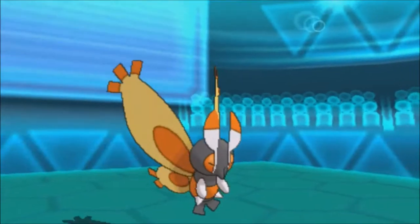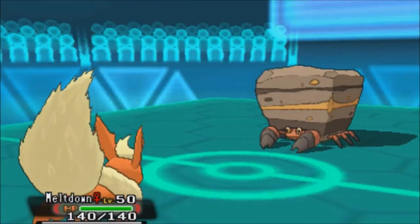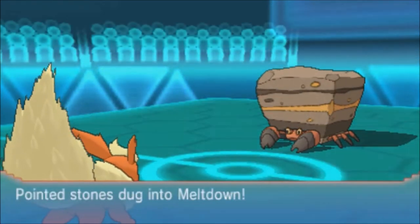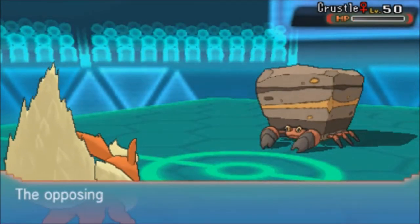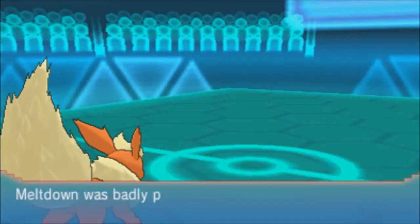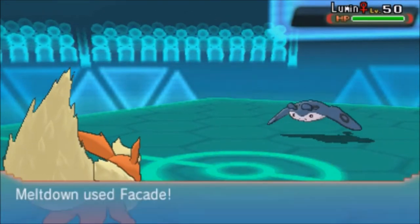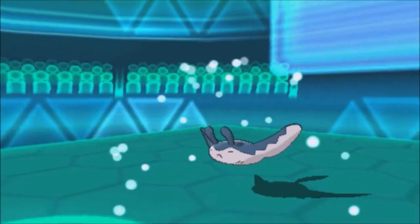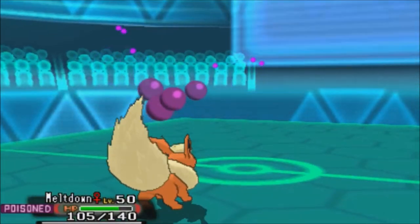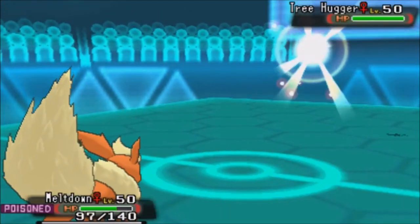I only have Lilligant and Flareon left and neither can really take a hit from Crustle after a Shell Smash. I was banking on Flareon's Quick Attack, hoping it was strong enough to KO from that range - and it is, because he was Shell Smashed. That could have been terrible; I've seen Caddy pull a sweep with that Crustle before, so I was terrified. He brings Lumen and it's not able to do enough either. His last Pokemon is Executor, which has no way of outspeeding Flareon, and I have Flare Blitz, so that's basically the game.